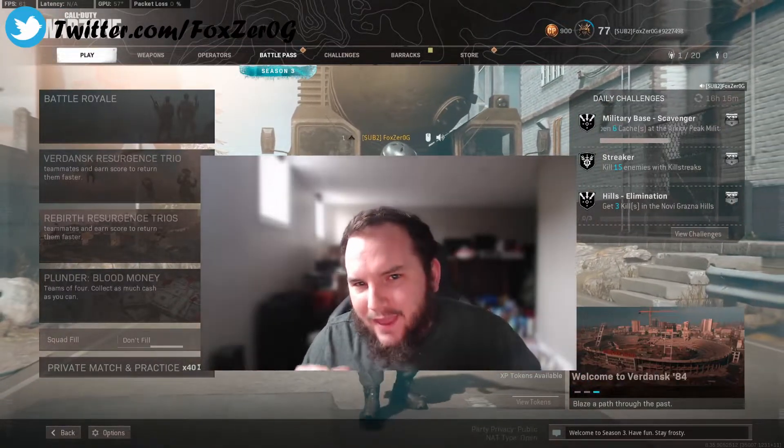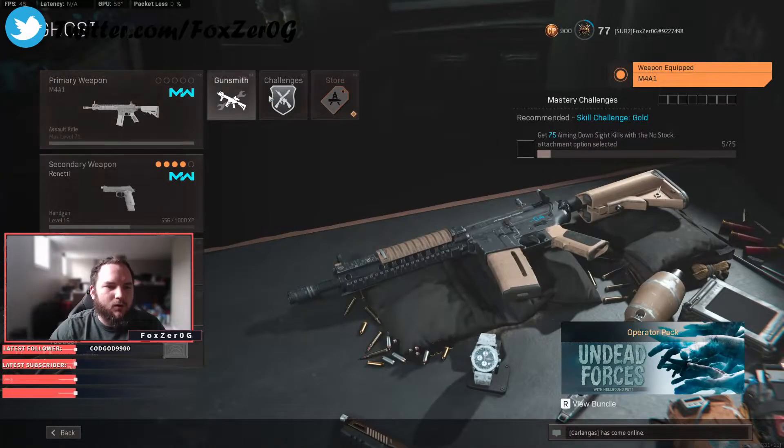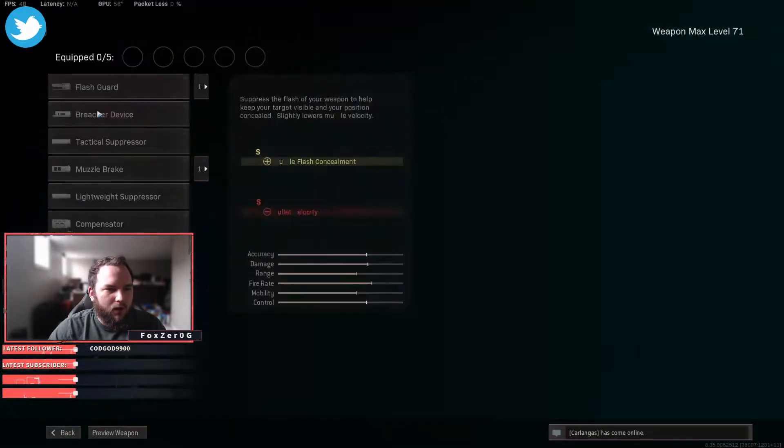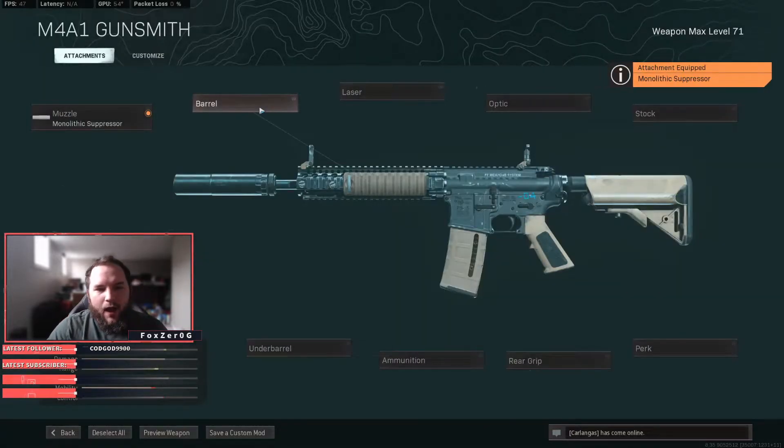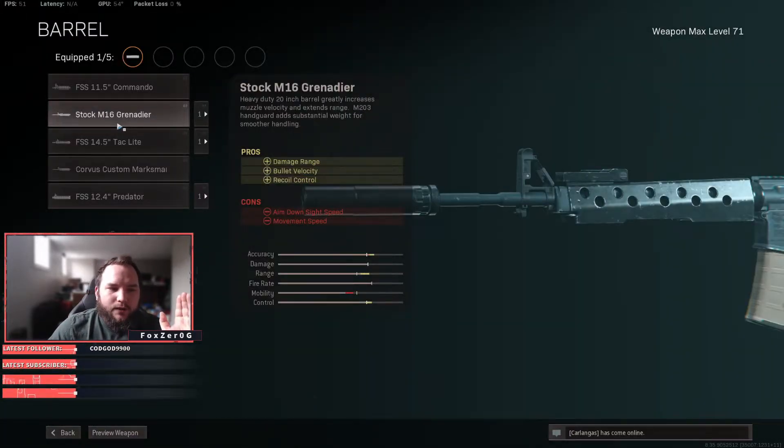Now let's go look at the M4A1. For the muzzle, you're going to want to go with the Monolithic Suppressor — that increases your damage range as well as your sound suppression, and you won't show as a red dot on the mini map. For the barrel, you're going to want to use the Stock M16 Grenade Gear.